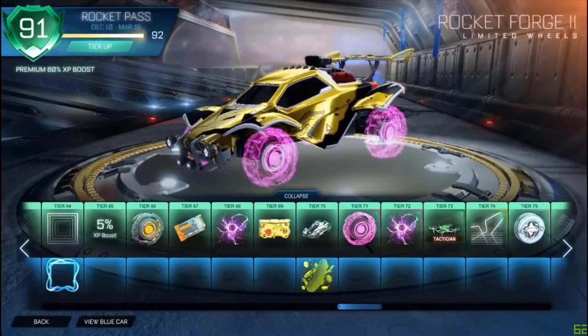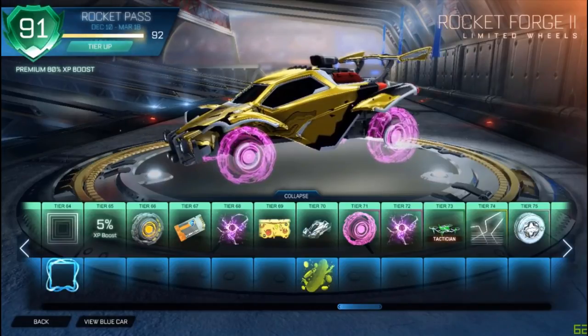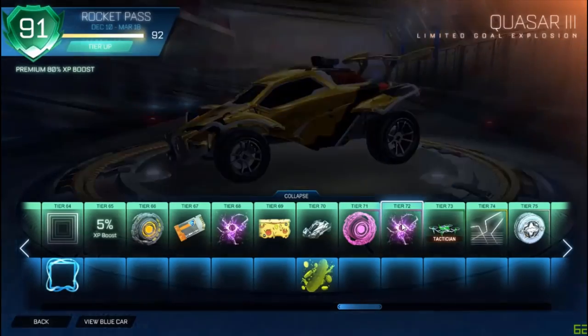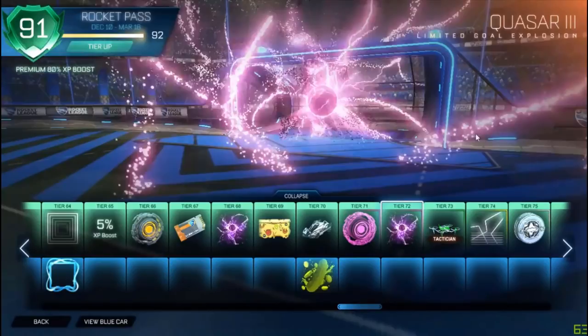We got the hologram wheels as my first item. These are sick. Let's get some GGs in the chat. First wheels - the hologram wheels, the limited edition. 140 people watching. Purple quasar - that is so cool.